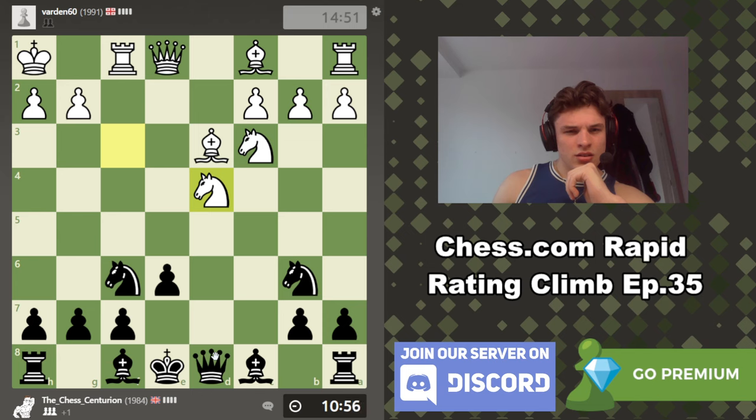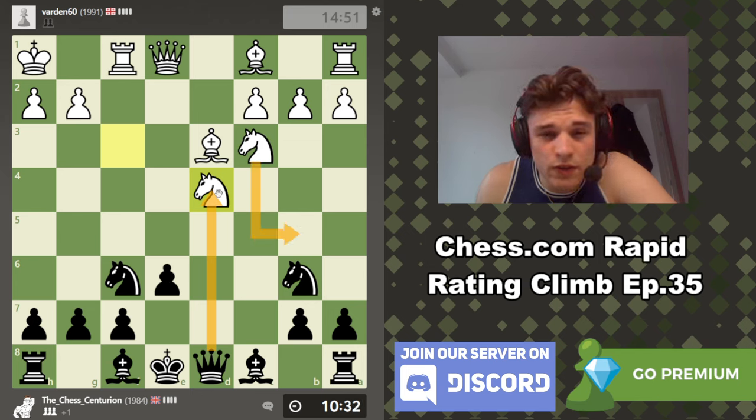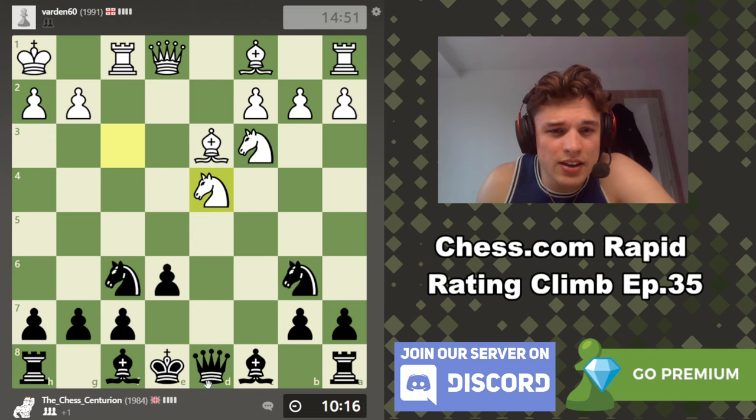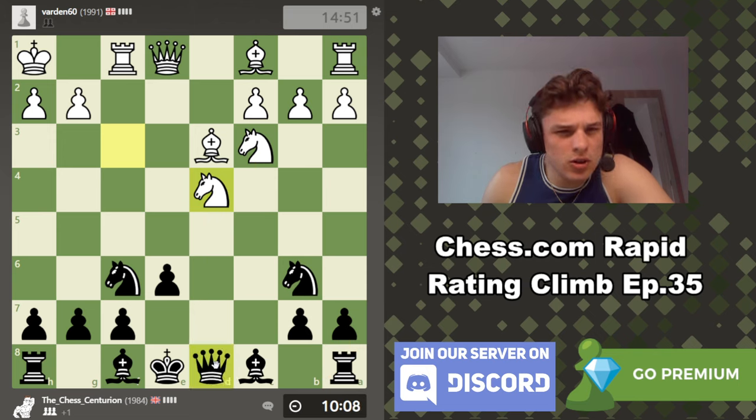Queen takes. If there was a queen on d1, that would be scary, because then Bb5 check would open up a discovery on my queen. But there's no queen there. Knight b5 attacks my queen and attacks c7, but we can just drop back to d8. Bishop to f5, and we always have Nd5 attacking the bishop and defending c7. Even if he gets in with this, we can recapture and we'll have two pieces for a rook. I have to take this. We're good.